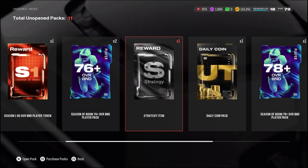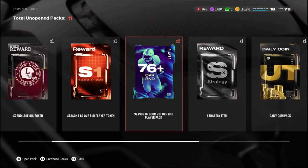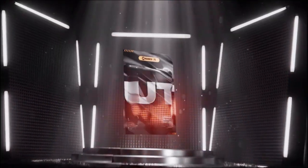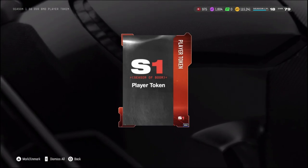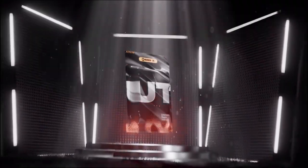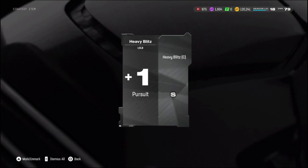Here we are — we have finally completed all of those challenges. I got my daily rewards such as my daily coin packs, strategy items, some Season of Boom player packs, an 80 overall BND player token, and some BND Legend tokens, which I guess we can go ahead and put into sets. There was a glitch that took them out, so hopefully they can add them back tomorrow or something. Got all the legend ones out of the way. Let's get this 80 overall BND. Now we got a strategy item — we get plus one pursuit, might be able to use that one.